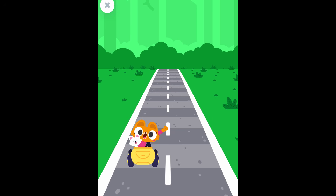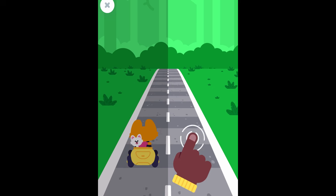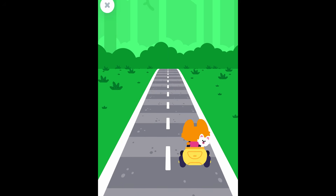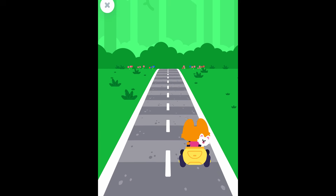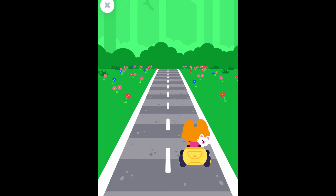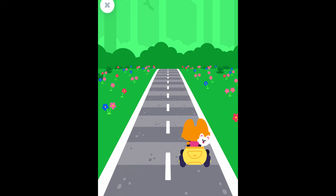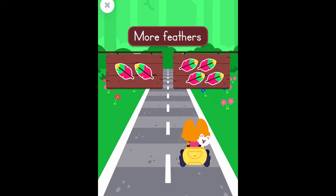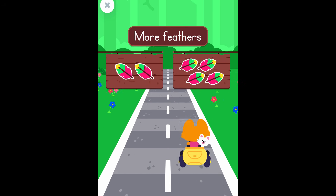Help Lisa bring the lost cat back to its home. Tap the screen to start. Here we go. Tap here to move the car. Nice driving! The open road! Find the group that has more feathers. Good job!